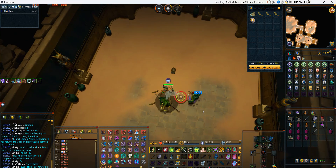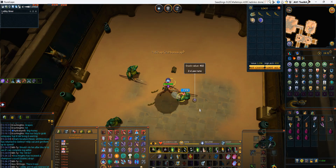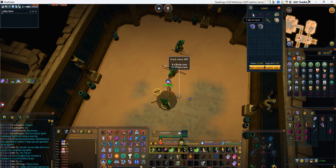Essentially this is how you do champion scroll farming for a lot of mobs. There are some mobs that you can just cannon, but keep in mind if other players are killing those mobs at the same time and you're just trying to AFK, they could cheat you out on kills and you could honestly waste some time.